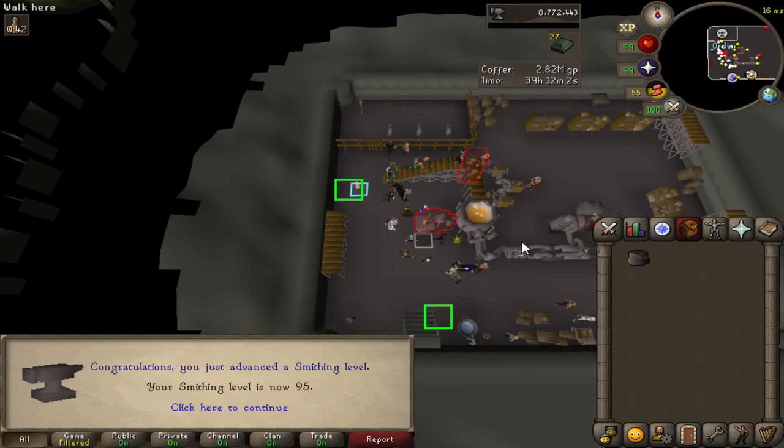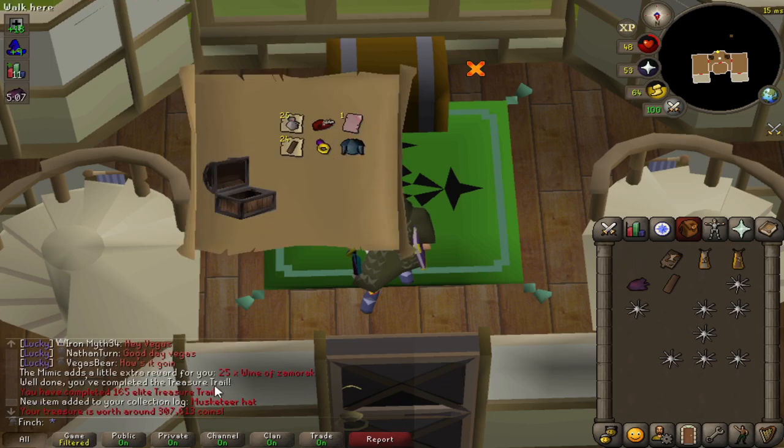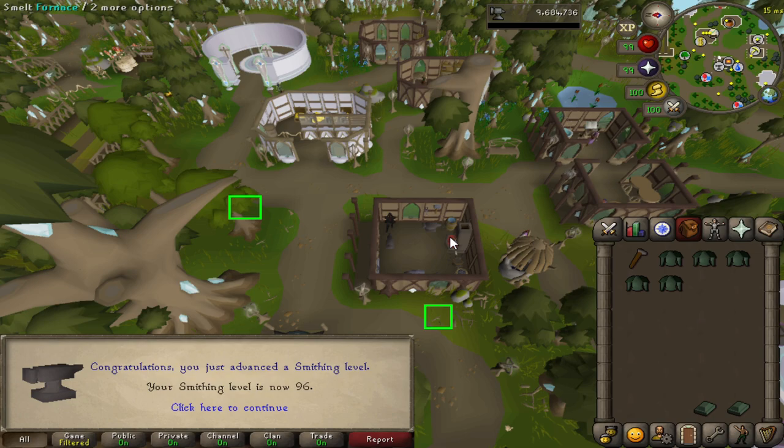And there is 95. Got an elite clue from a crystal impling while smithing my addy bars, and it turned out to be a Mimic. I'm pretty sure that is a completely unique item — it says it's new for the collection log and I don't think I've ever had that before, so that is pretty cool. Musketeer hat. And there is 96 smithing, three levels left to go now.